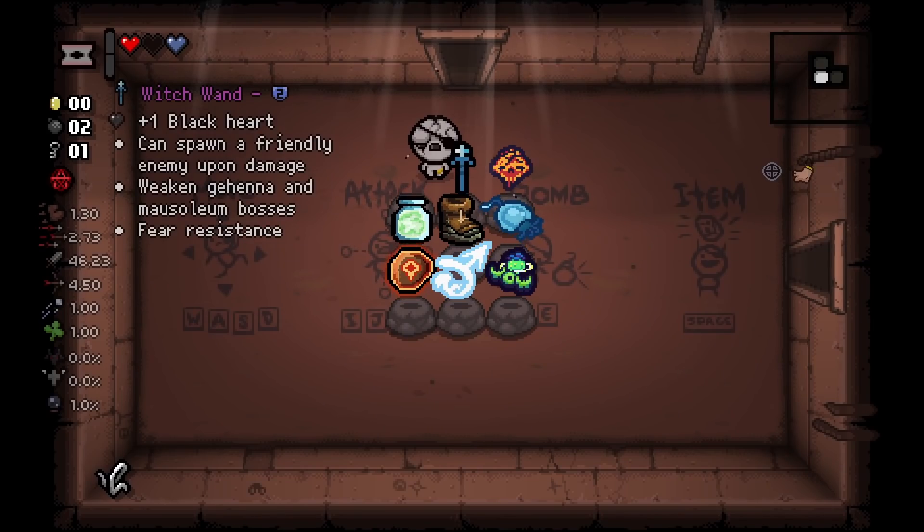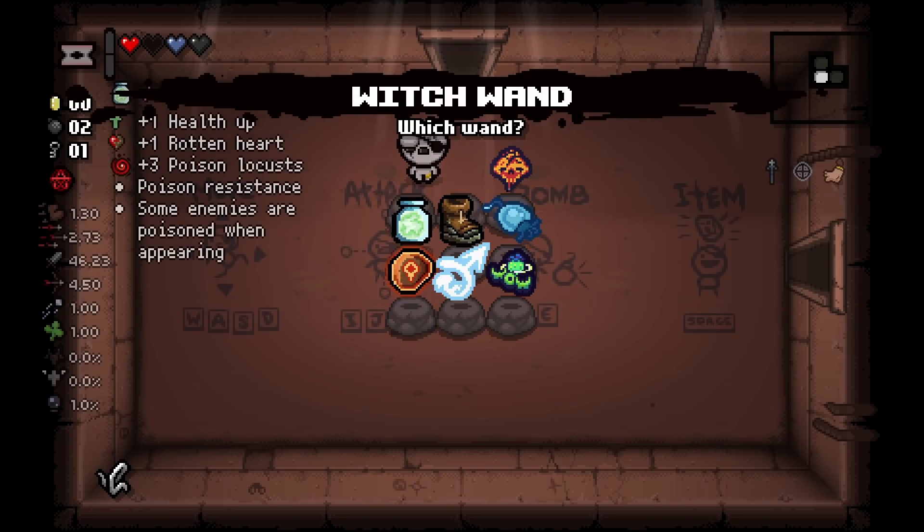Next up we got Witch Wand. Witch Wand gives you one black heart and can spawn a friendly enemy upon taking damage. On top of that, it weakens Gehenna and Mausoleum bosses, and you're resistant to fear. A lot of small upgrades built into one, and I kind of do like it.